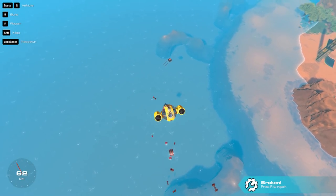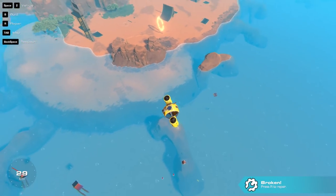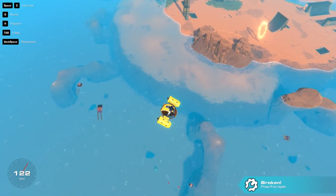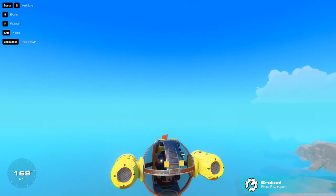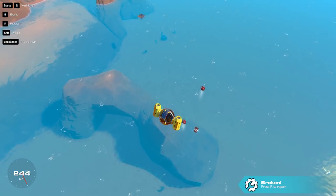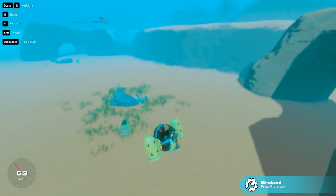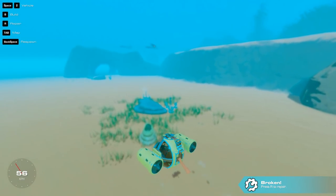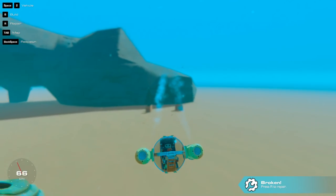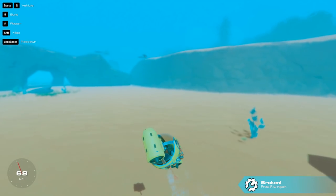Was that supposed to happen? Am I flying? I am so confused right now. I don't know if I did it right or wrong. But now I'm in a little submarine, so I'm assuming that was the right way to do it. Let's see what happens when we hit the water — can we actually control this thing? Yeah, I can totally control this thing. I think that was just a very fancy way of spawning in a sub. It works about 50% of the time.